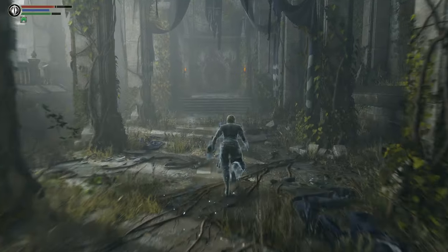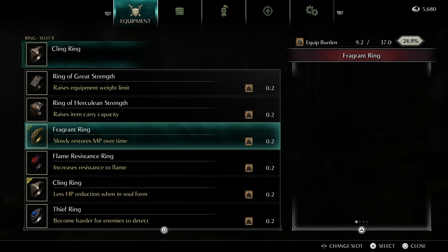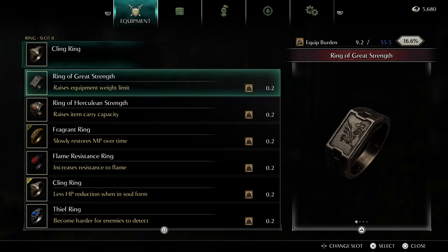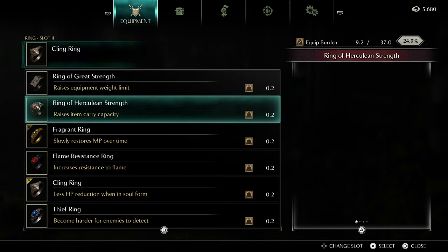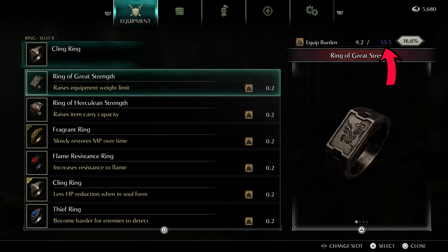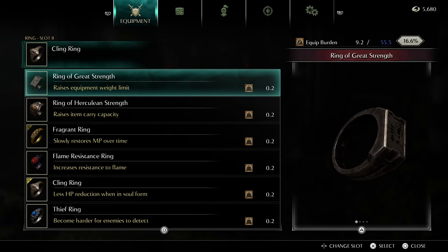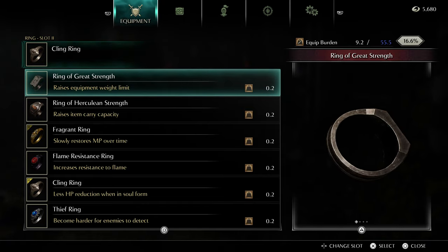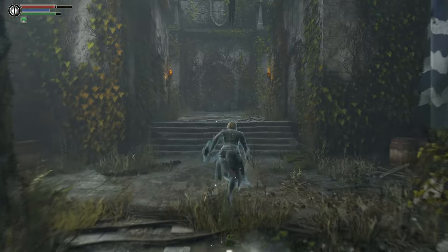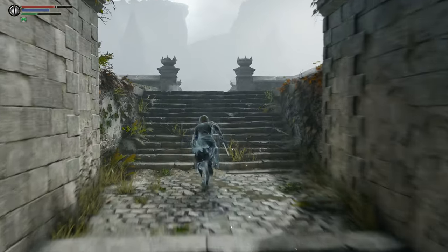Let's take a look at what we got — the Ring of Great Strength. This will take my equipment burden from 37 to 55 and a half. That's a lot — that's near double. This is basically the Havel's Ring of this game, and it is money. If you intend to use heavier equipment, that is a must have for you.